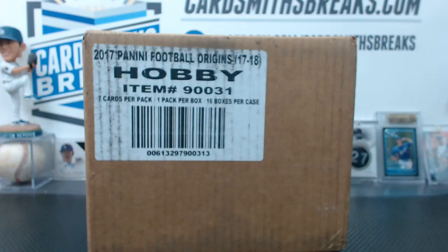Greg the Egg has the Bengals, Cardboard Collector has the Bears. Spaghet has the Packers and Buccaneers. Mr. Upton has the Jets and Raiders.